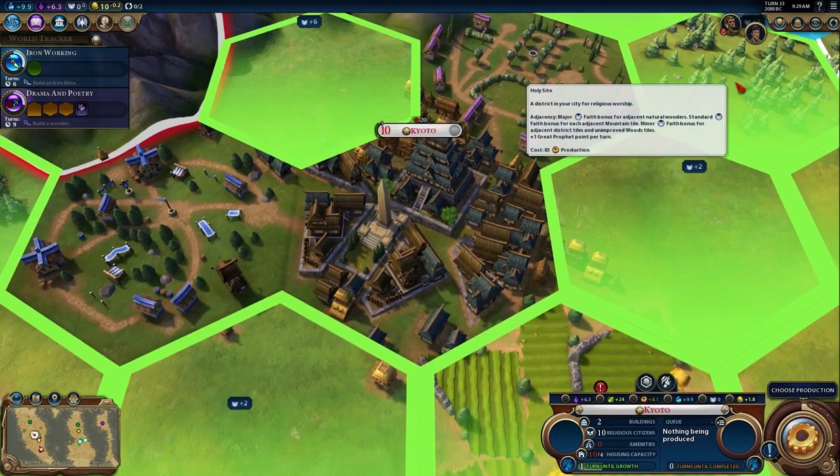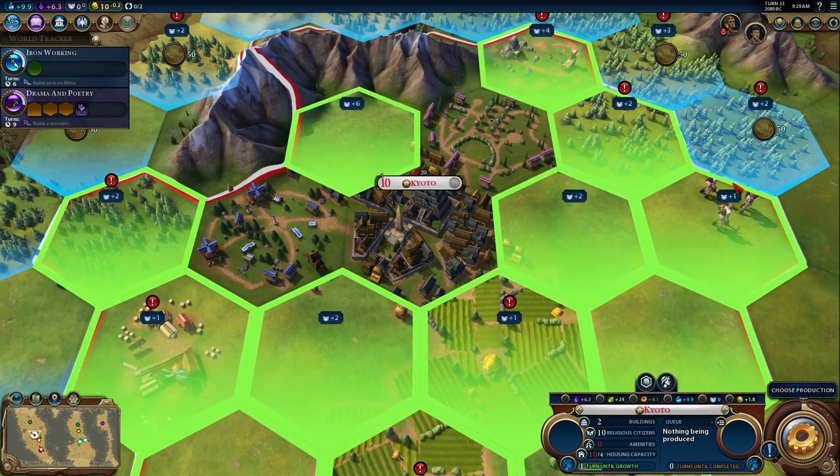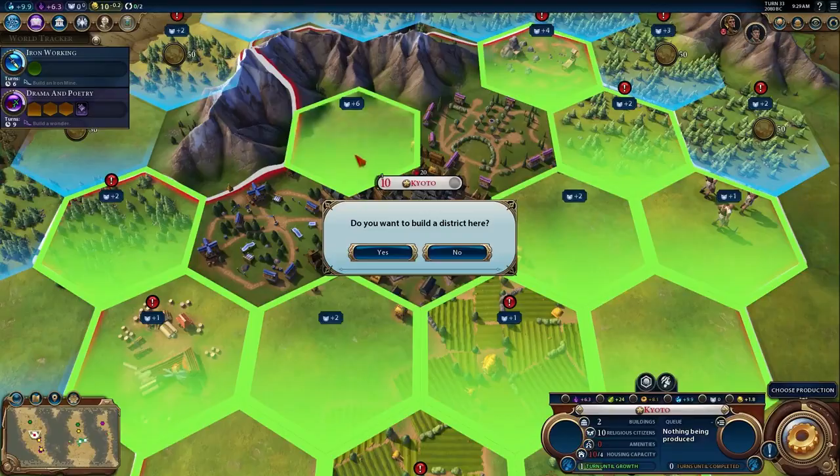Japan's special ability is called Meiji Restoration. This ability lets the Japanese create powerful and compact cities by giving them bonuses for districts built next to each other.